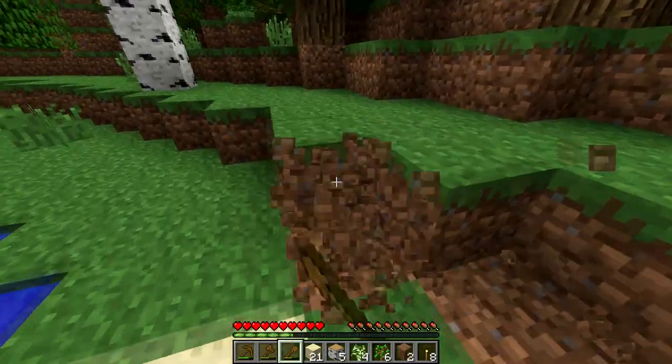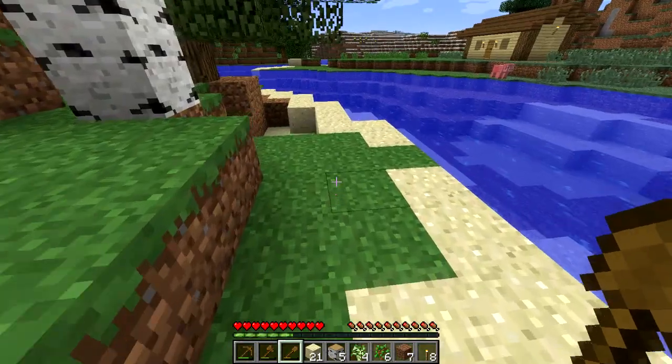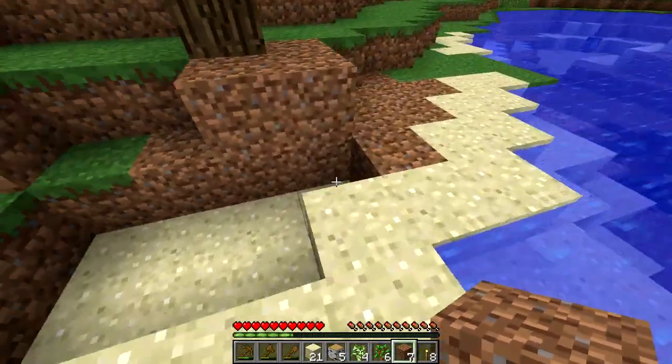We need some dirt to fill in the sand that we've taken. Eye for an eye — we have to keep nature in balance.